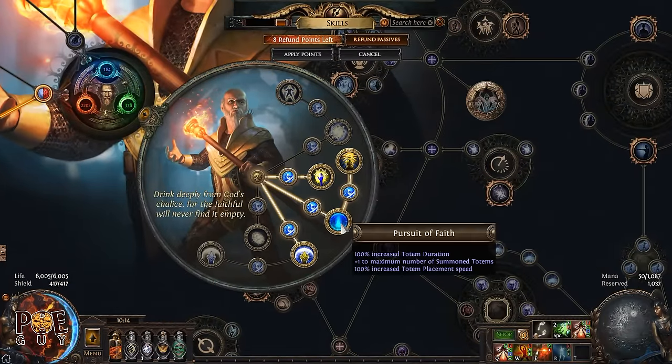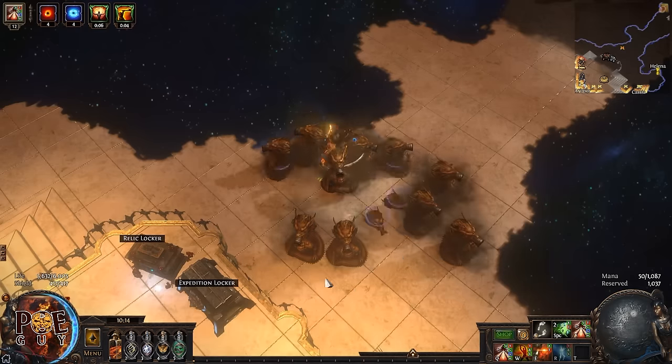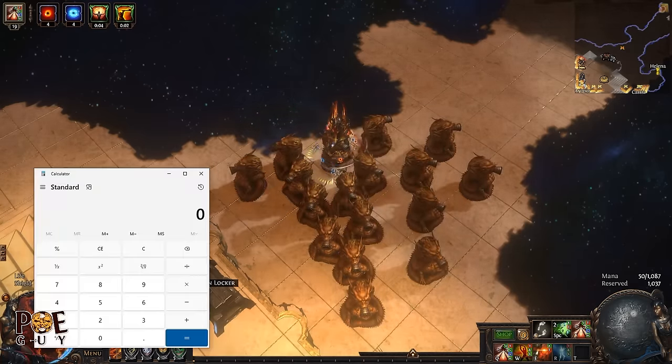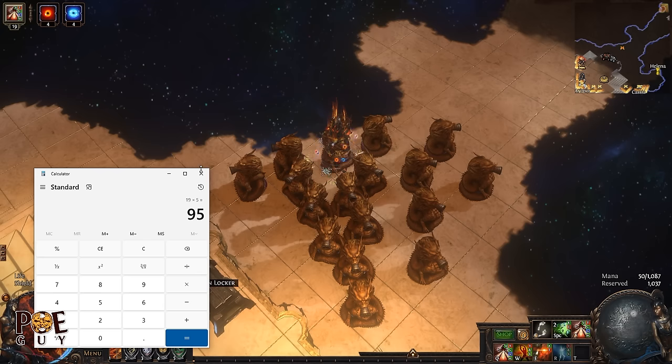For the ascendancy, we're going Hierophant. This gives one extra totem, totem placement speed, and increased totem duration. You want to take the node that gives 5% more damage per summoned totem — this is huge, since it's a multiplier. You also get 1% life regenerated for each totem you have. With around 90 totems, that's close to 100% more damage, which is insane.